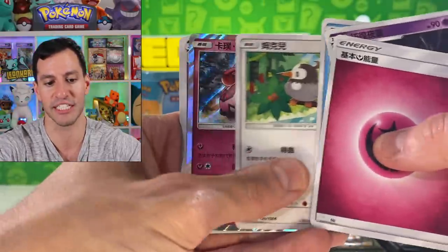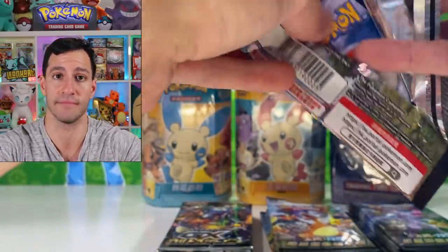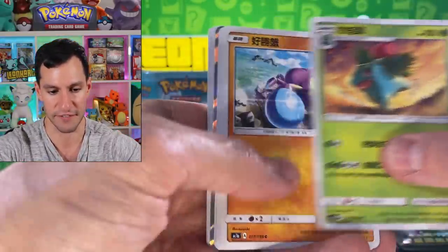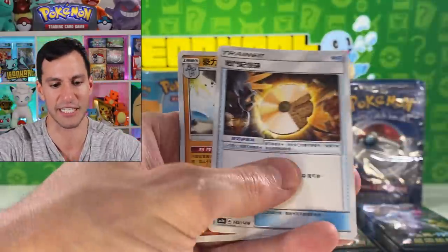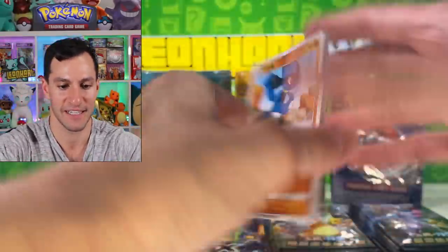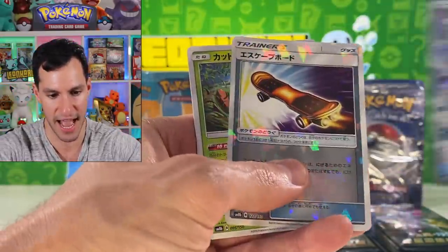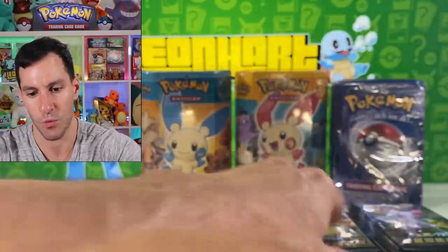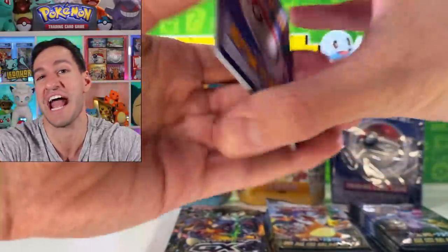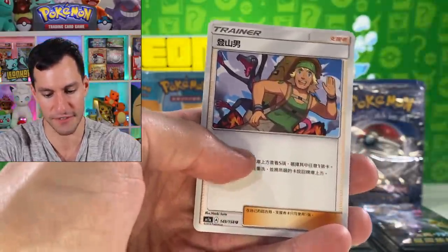Let's see if we can get a Mewtwo — I haven't opened a Mewtwo pack in a while. Changing my energy guess to Fighting Energy — wait, no, Metal! I said Fighting but meant Metal. Psychic energy — it's getting so difficult to do the energy guessing because the energy is in a different spot in every pack. Pheromosa, Glaceon GX, Saturn, foiled Rocket Board, and Mount Coronet.